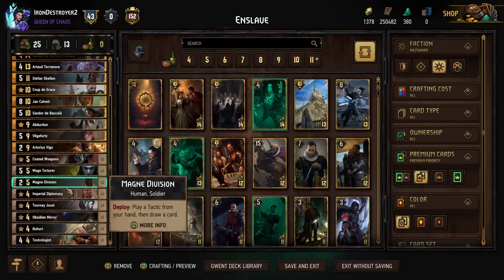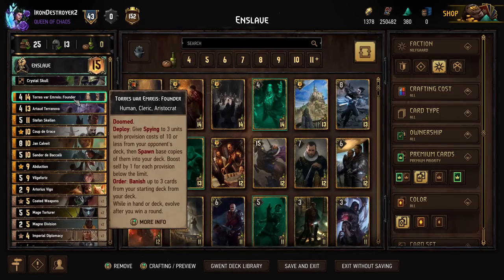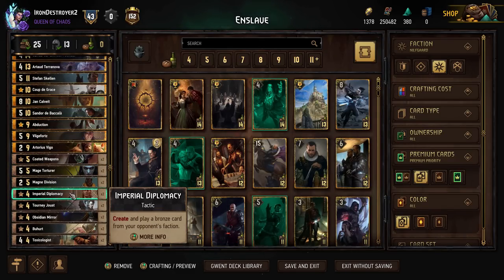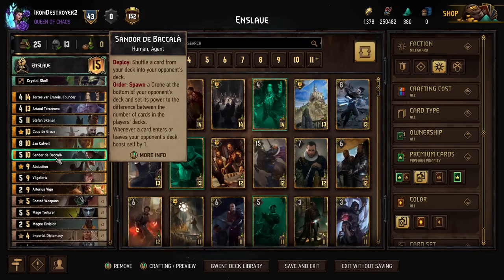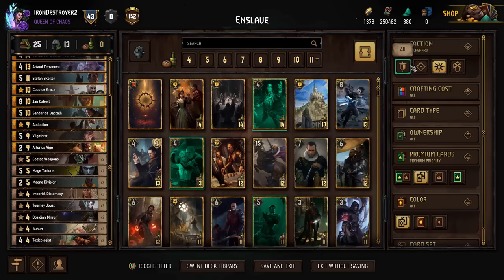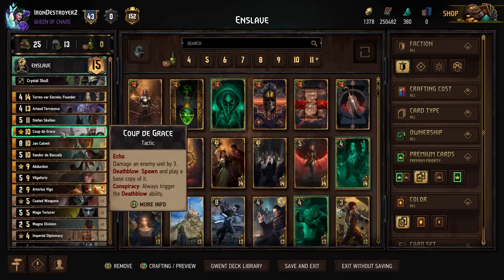Then the two Magni Divisions — I like Magni Division, it helps you go through your deck. Against Clog decks, if you can put the Tauras onto their Colgrim, you've got some stuff you can do, because as soon as they play their Colgrim you can match it with an Artud. Then we have the Imperial Diplomacies — just all the four-provision tactics except the heal one for soldiers. And then the two Toxicologists, so if they kill Sandor before we can get his order off, we can just have the Toxicologist put something on the bottom of the opponent's deck and play that with Abduction. Pretty sure most of you know how Enslave Tactics works — we're just curious to see how Sandor does in it.